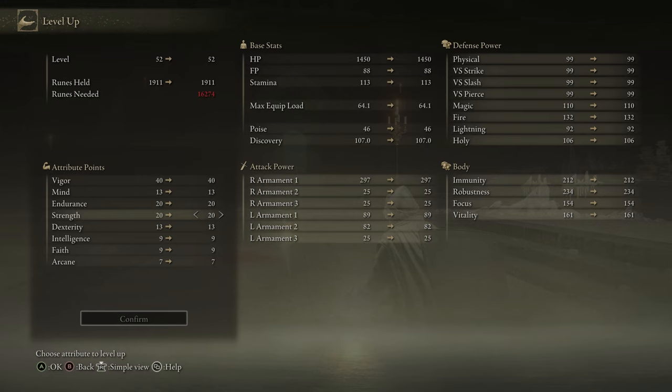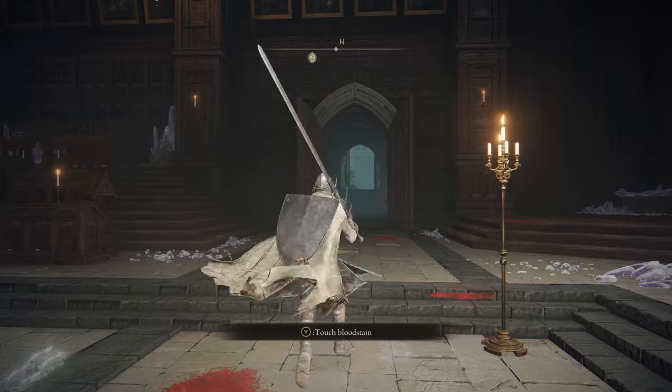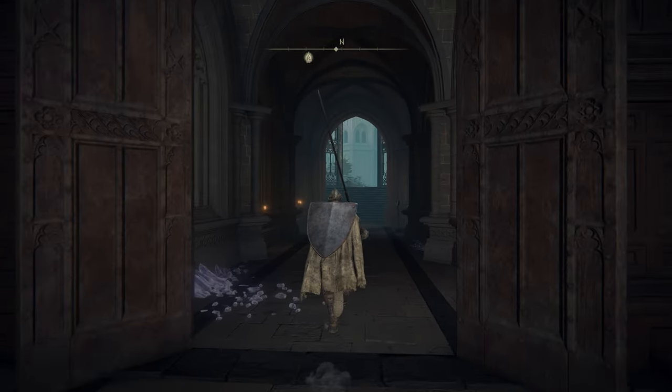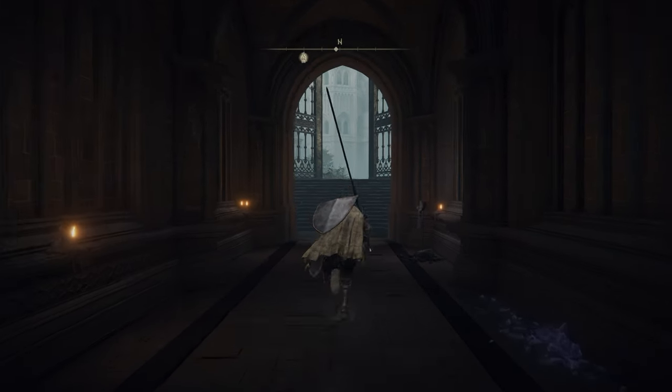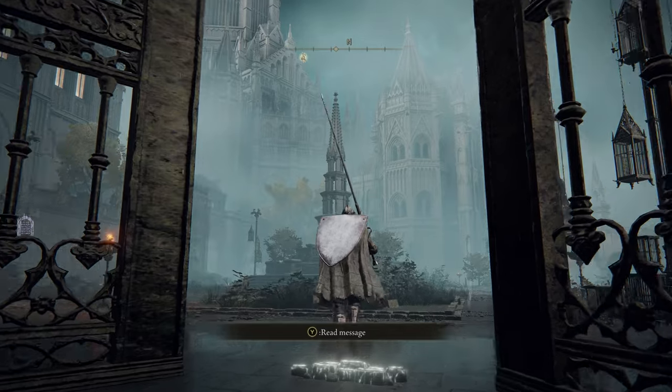Since we've covered all the main bases, the question is what do you need in practice. Dying too fast? Take vigor higher. Running out of stamina to dodge or attack? Focus endurance. Good with both but want to hit harder? Focus strength. That's how I'd suggest leveling going forward. We got our 40 vigor and now we're pumping strength a bit.